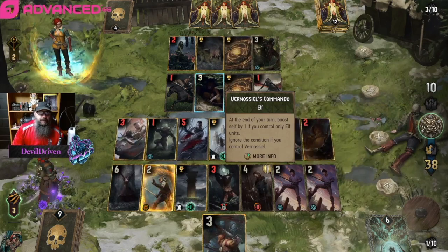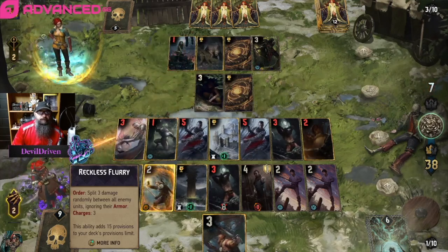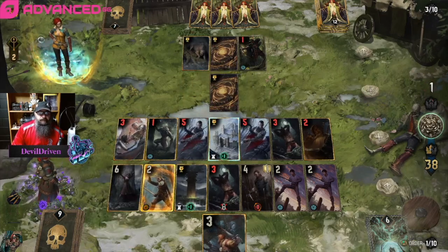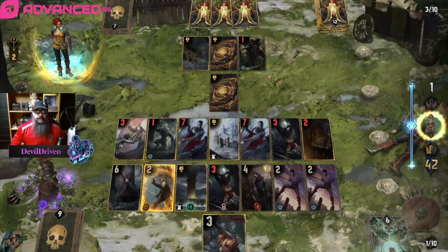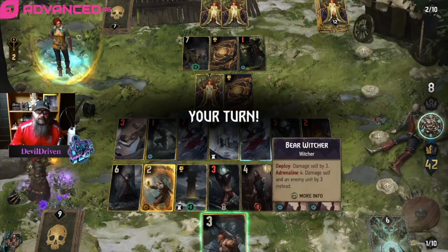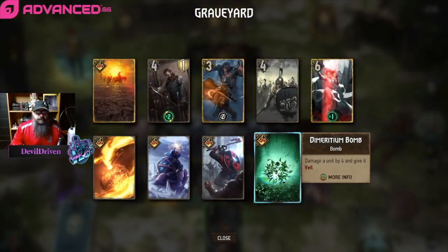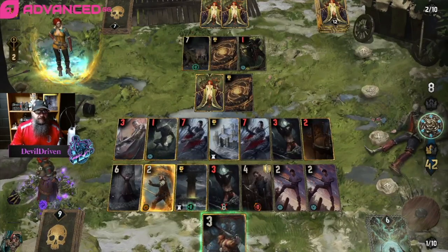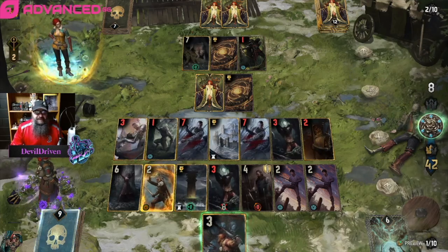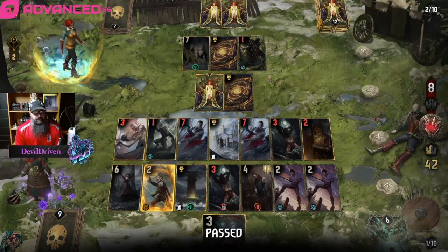41 to 10 — and I think we just go ham, go all out, and heal. 42 to 8. He's gonna play Eldain now. He doesn't flip. Oh, I can't do that — damn, I really want to play this but he just flips that and it heals. That sucks. I've got to pass, unfortunately — man, I would love to have smoked that.